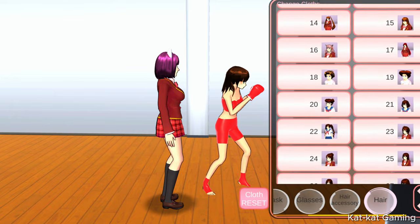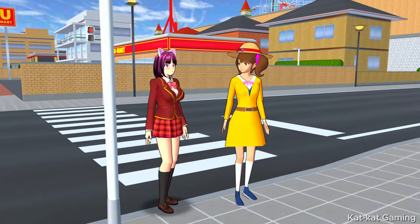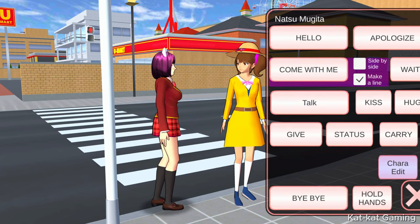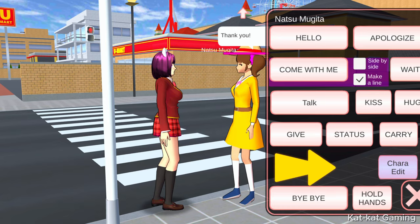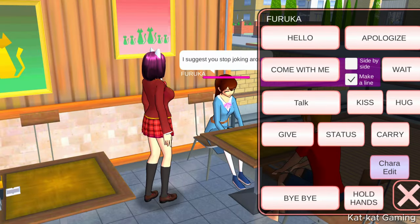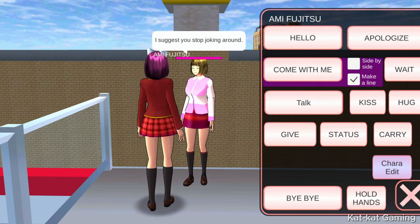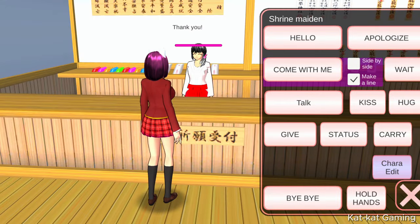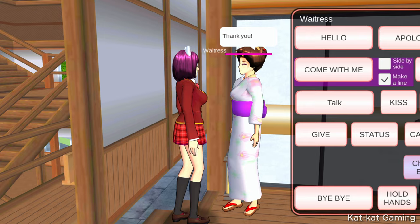Next is Samika, the boxer girl. But we cannot change all NPCs' hair — like Natsu. I tried changing her hair but the cloth icon won't appear. Same with Mami, Furuka, Kazue, Ayumi, Ami, the Shrine Maiden, and the waitress in the castle. We cannot modify these NPCs.